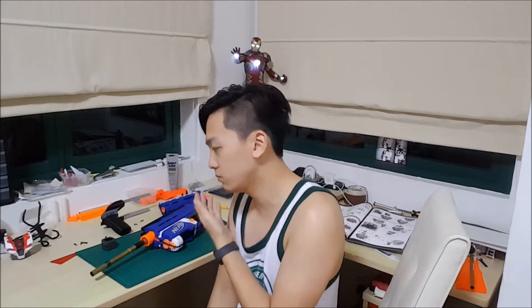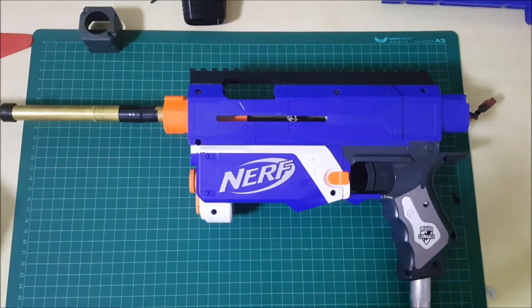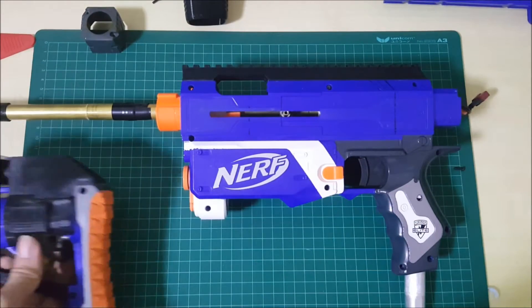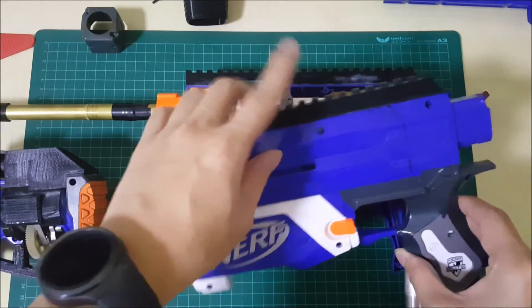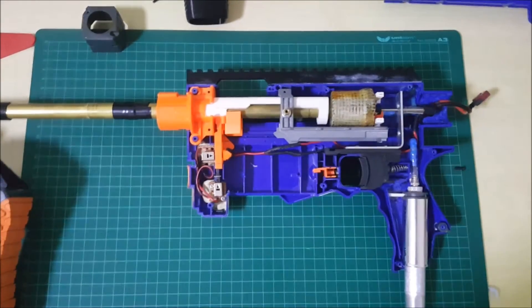Due to requests from viewers asking how I made this blaster, I'm just going to show you — I'm too lazy to reply to PMs. I've already prepped it and unscrewed everything. So for those who want to know how this is made, I'll show you the internals now. This is just the half shell off, with my 3D printed top rails — nothing much of a big deal. This is what you guys always wanted to know.